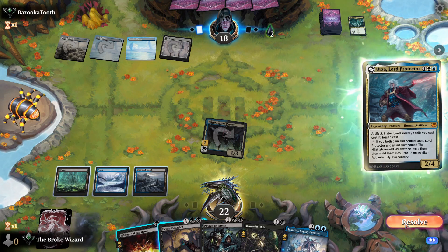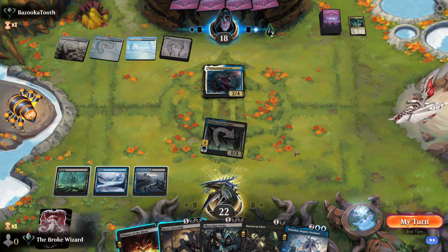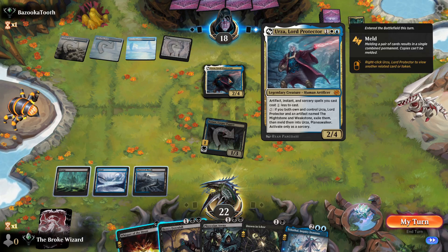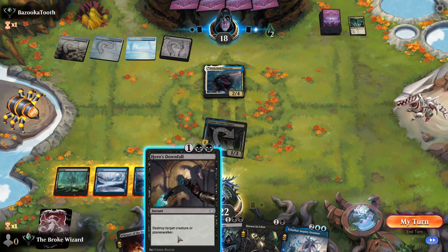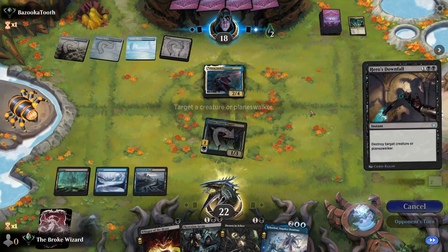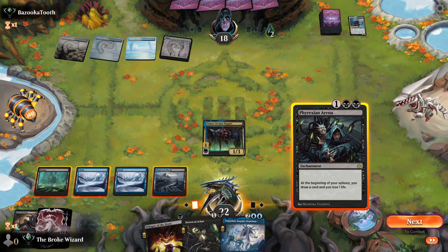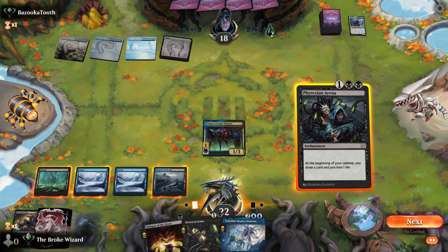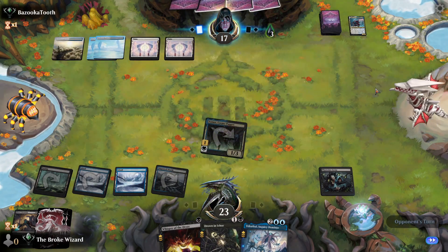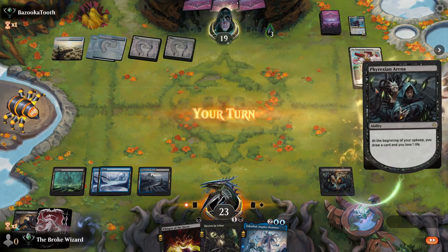We could get rid of Urza on their turn, but we have more to play otherwise. I don't want to waste it on my turn, so we'll get rid of it now. There's our land — let's bring down the Arena. We're already up to 22, 23 life. Now they have to deal with that planeswalker. We used our removal maybe a bit early, but that's fine. Let's bring out another one.